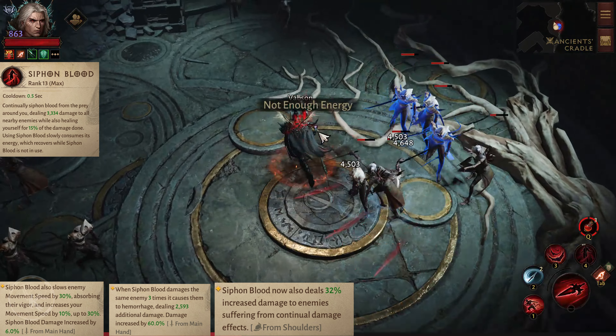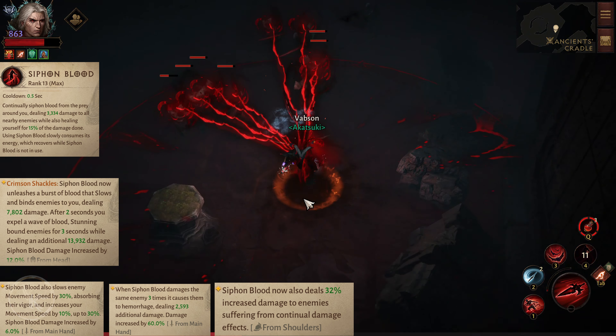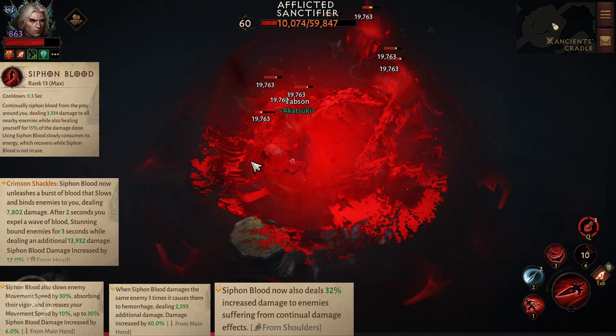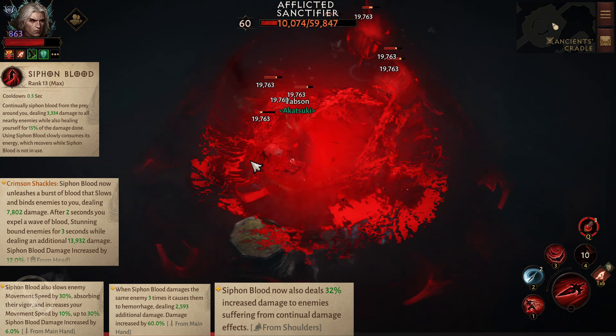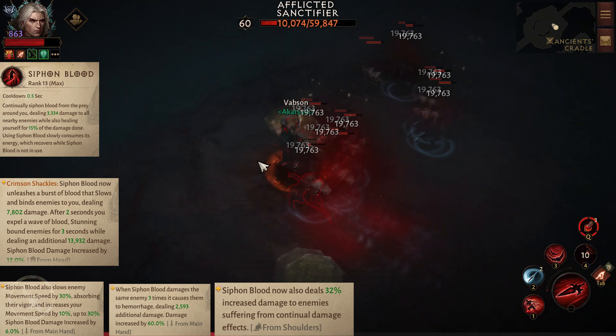From the shoulders essence, Siphon Blood also converts 10% of the damage done into an absorbed shield, up to a maximum of 14,000 damage. Another option: Siphon Blood now also deals 30% increased damage to enemies suffering from continual damage effects.